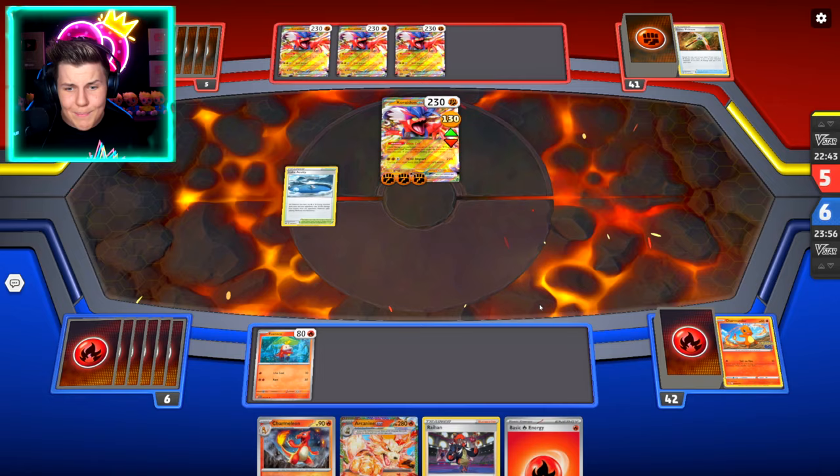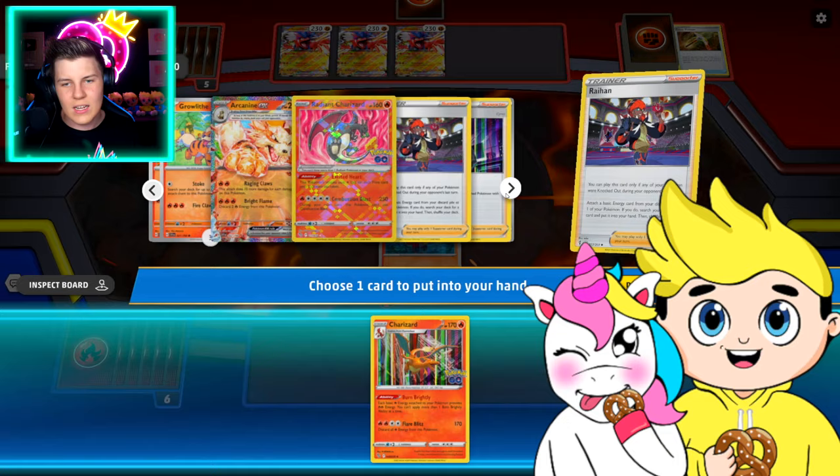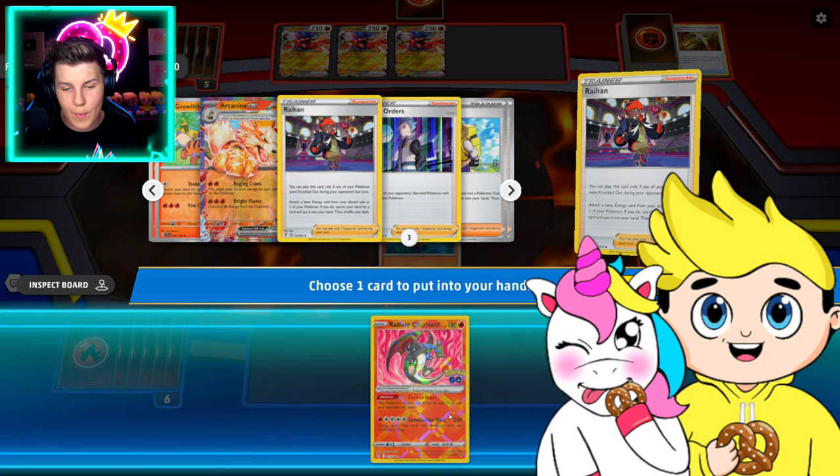That was mean! I got really excited and we just completely eliminated our Pokemon. We've got to play that. Let's go. Let's get our Charizard back. Actually, we can pull out our Radiant Charizard instead, which is really overpowered. Let's put that guy down instead.